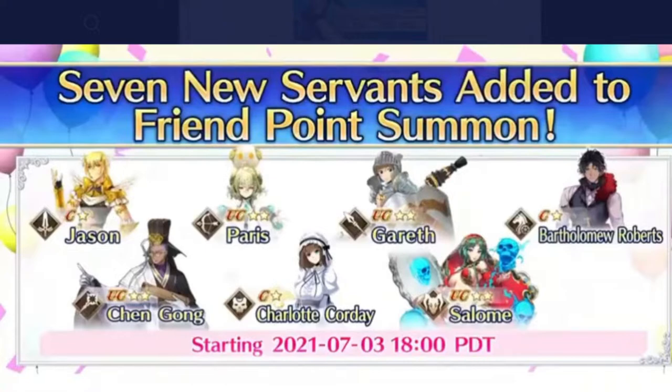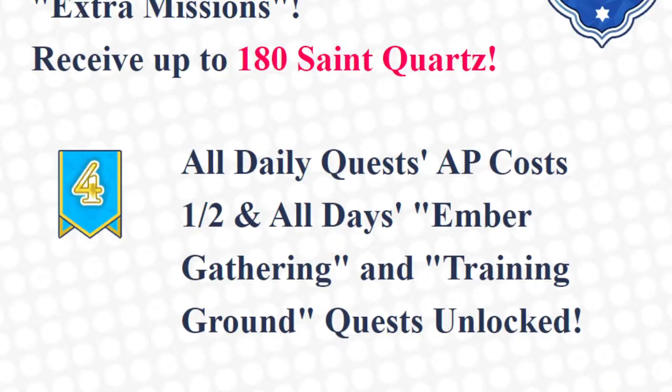Jason, Paris, Gareth, Bartholomew, Roberts, Chen Gong, Charlotte Corday, and Solom — all very nice units to have, obviously. And I can finally stop hoarding friend points because I'm going to be getting all these to hopefully NP5.